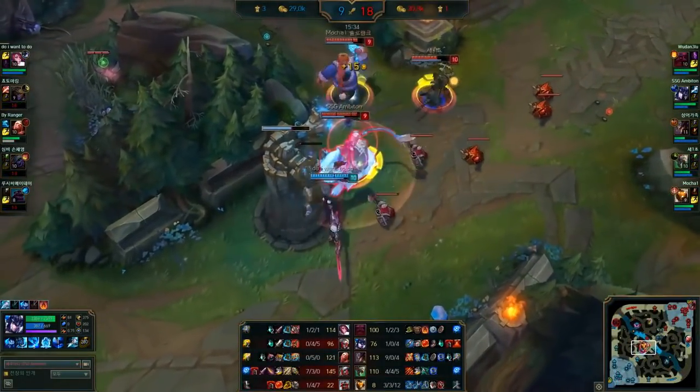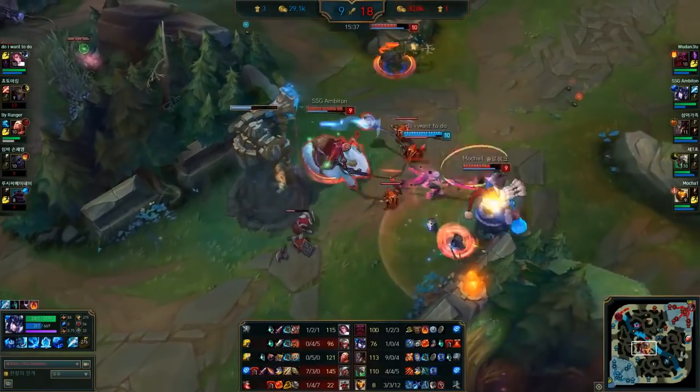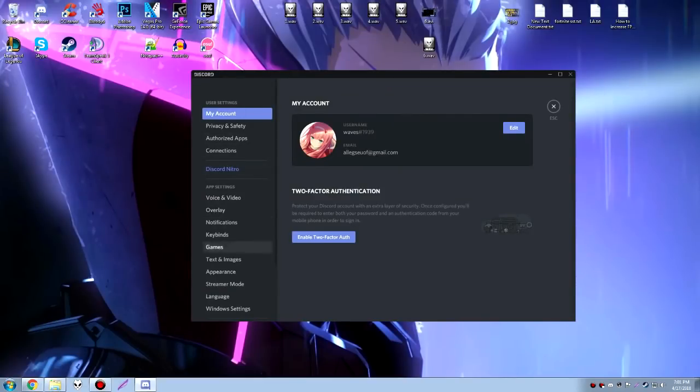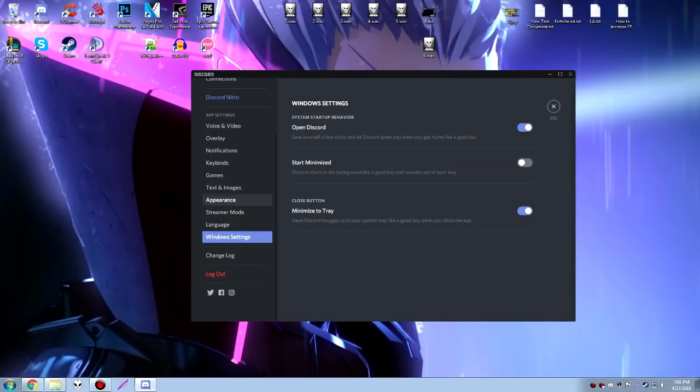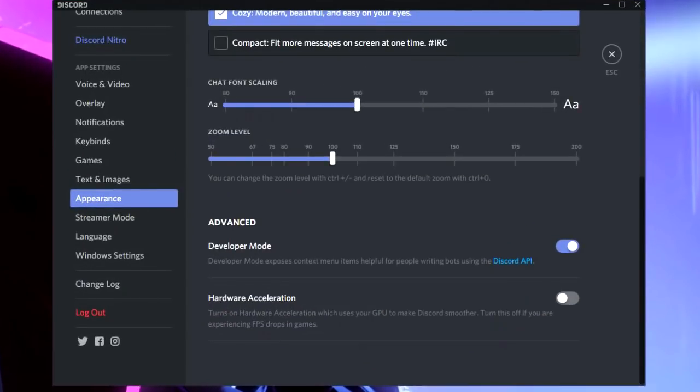Since many of you use Discord, we want to disable hardware acceleration on it, and by doing that we will speed up gaming performance. How you do that is go to Settings, then go to Appearance, and click right here — by default this is checked, you want to uncheck it. It should then ask you to restart Discord; say yes, and that's how you do it.